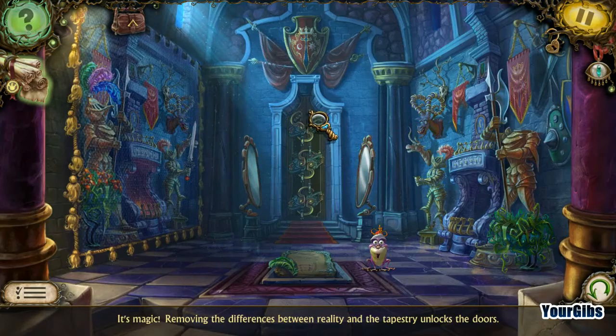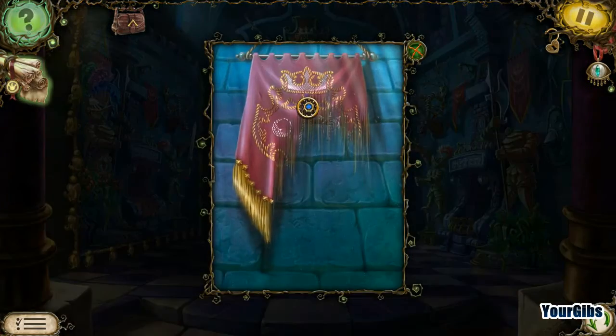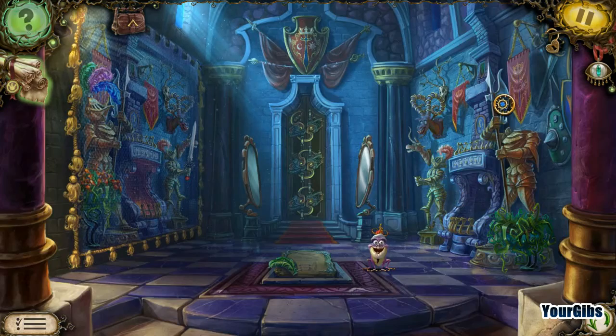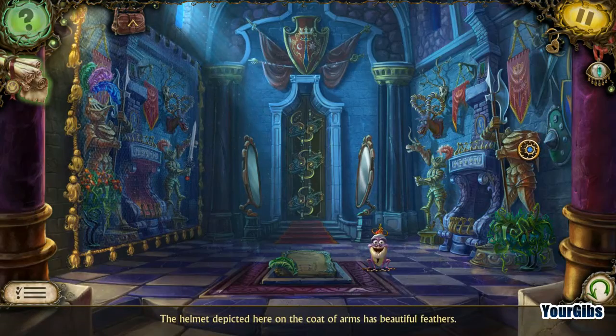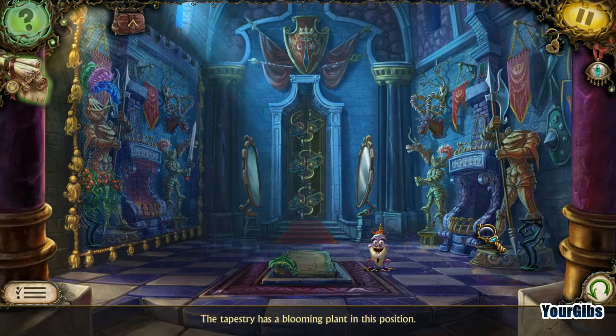We got one of them locked. We gotta do six of these. So he needs a sword. The tapestry needs to be repaired — we're gonna have to repair that. We're gonna have to put the helmet back and play. Flower pot. The tapestry is a blooming plant in this position, so we're gonna have to do that.